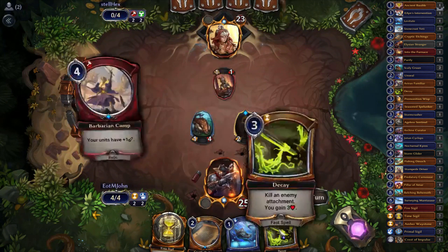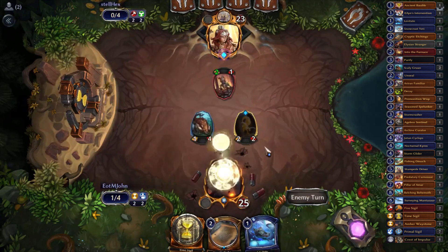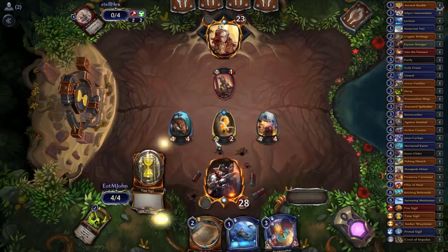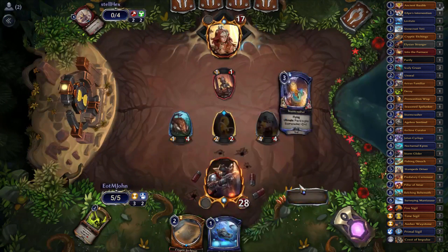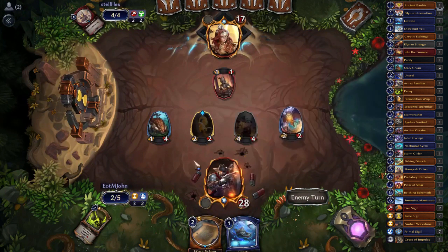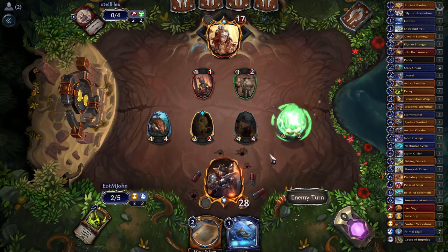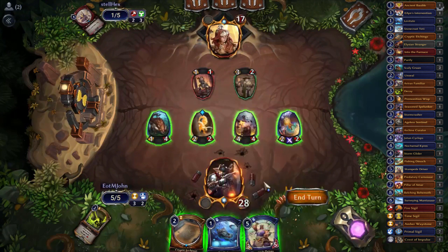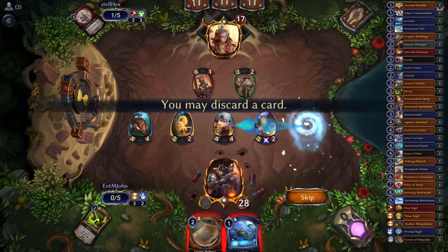Now if our opponent tries to kill our Premonition Wisp we get to Decay it in response. And we drew Barbarian Camp. I would rather kill their Barbarian Camp as opposed to killing their Wanted Poster — putting a 4/4 into play and killing off their extra power rather than denying them potential card draw. Confessor's probably hitting our flyer — as expected. We draw Stampede Driver, and I'll pitch Etchings onto our Radiant making it a 5/5.